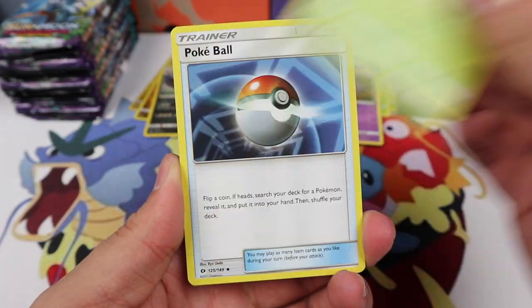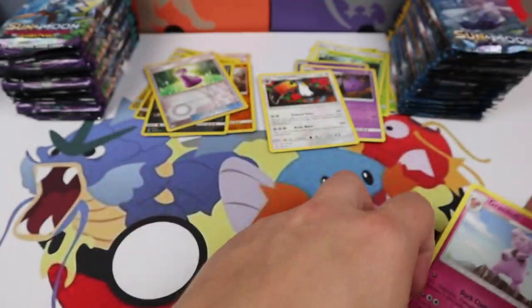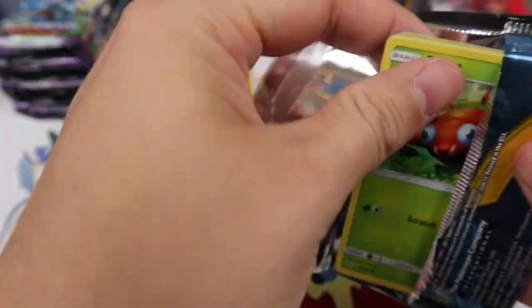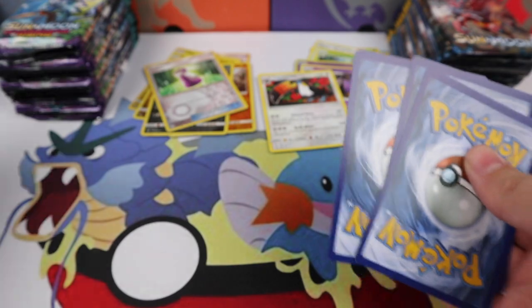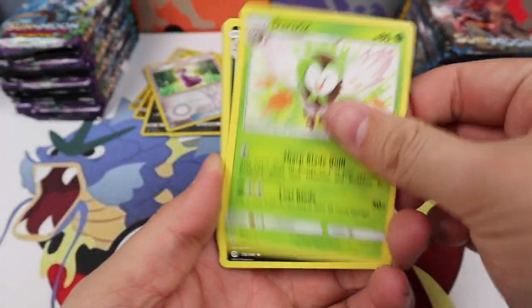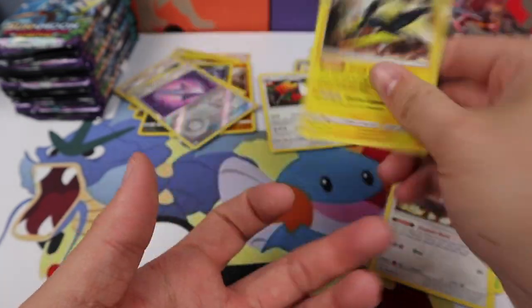We have a Dartrix Pokeball, a Granbull, Potion Reverse, and a Trumbeak. Whoop-a-dee-doo. Trumbeak. Dartrix, Alolan Persian, Herdier, Poison Barb, and a Vikavolt Hollow.